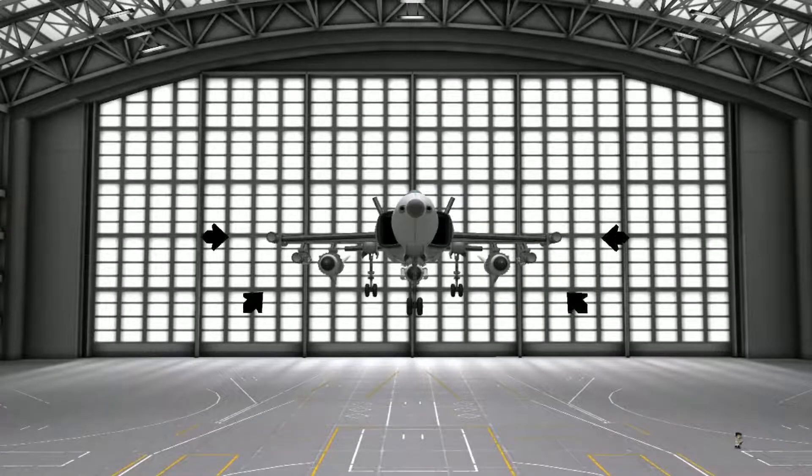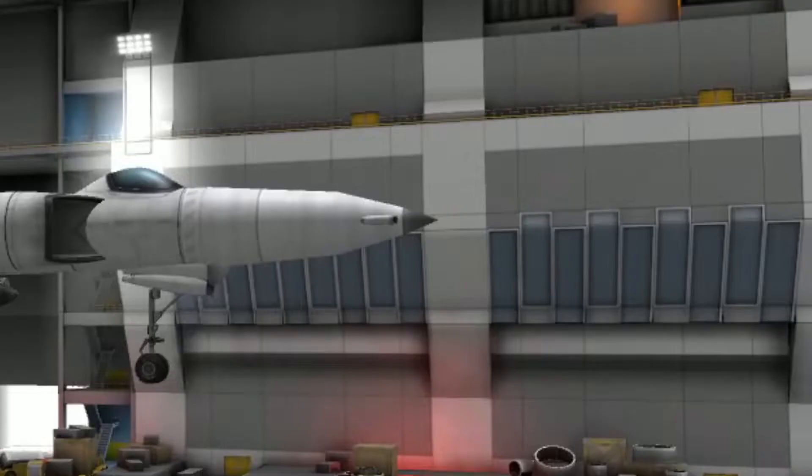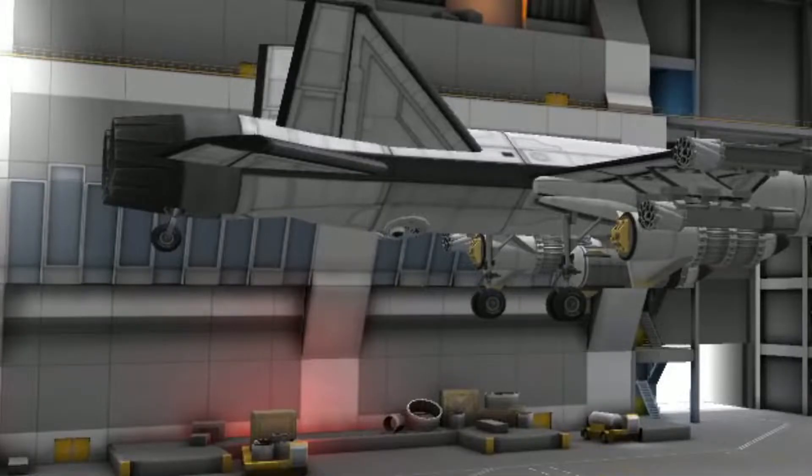The plane has four unguided rockets, launched in groups of two, a single guided missile, and two cluster bombs with 24 submunitions per cluster bomb. It also has a gun made with CAL overclocked fireworks, and flares, also made with fireworks.